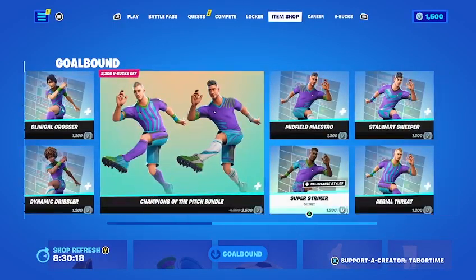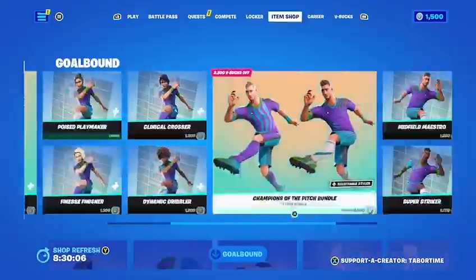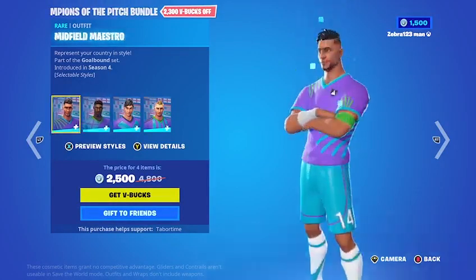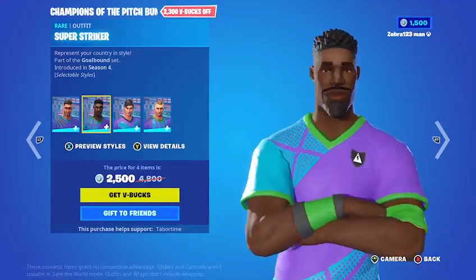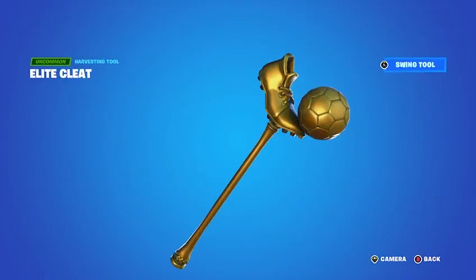Their individual items are 1200 V-Bucks. We've got the Champions of Pitch bundle — that's pitch like in baseball — at 2500 V-Bucks, and you can buy them all separate. It includes Midfield Miss, Jerry Maestro, Super Striker, Stalwart Sweeper, and Aerial Threat. And we've got some of the Goal Bound accessories, including the Elite Cleat pickaxe.